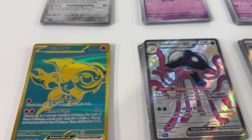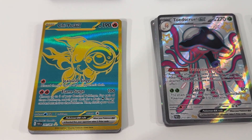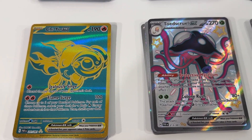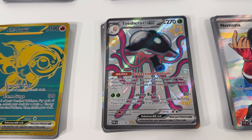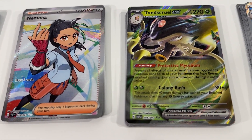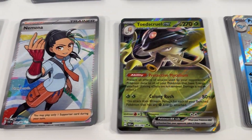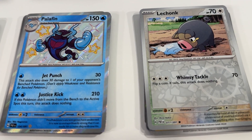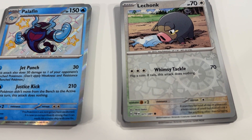The third booster bundle — we did quite well here. We got the nice Chiyu EX card. Love the gold with the alternate colors there, just really well done — an awesome EX card to pick up. Then we've got Toad Skrull with a nice full art shiny star background. A full art Mnemona. Toad Skrull EX with the normal art — we've got two there. And then a Palafin with the nice shiny star background. And the nice Lechonk card there with the hologram background.